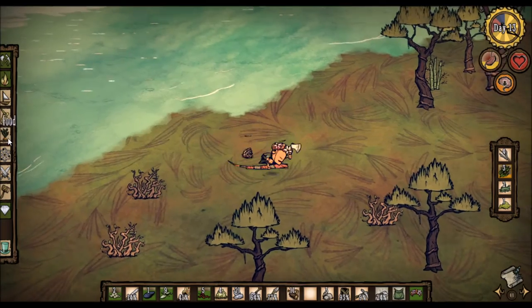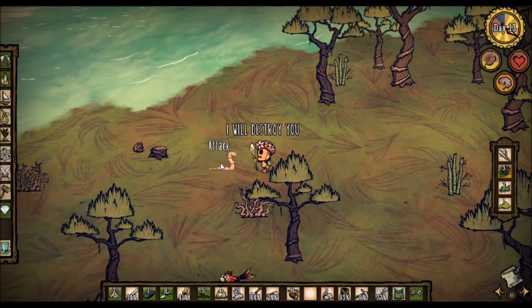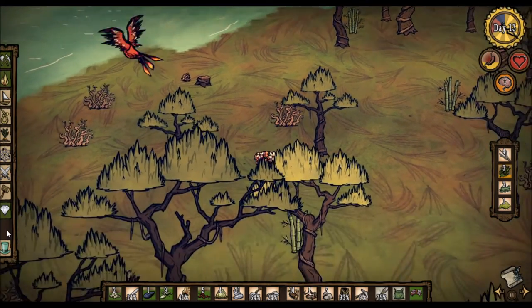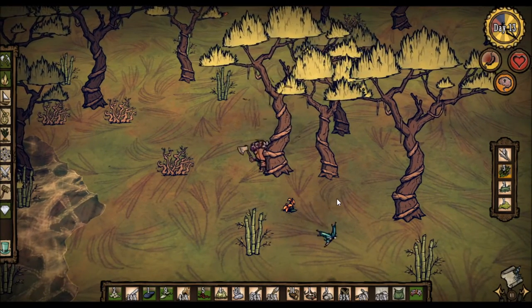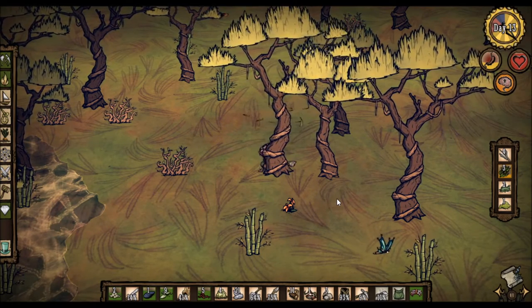There's a snake! Curse you, snake. Luckily you're not a venomous snake. Die, you disgusting little snake. We want to build a single chest — that's what I'm looking towards. If we get a single chest, we should be pretty well off in terms of the amount of stuff we can carry around.